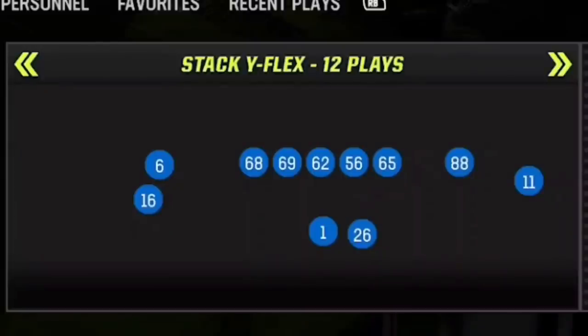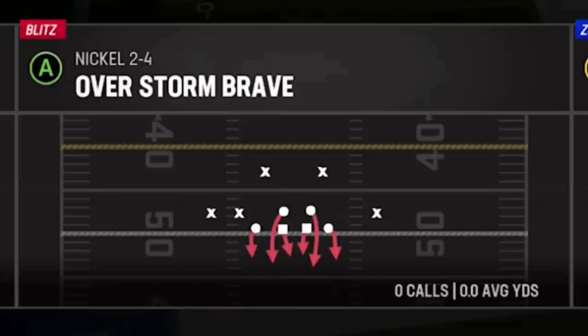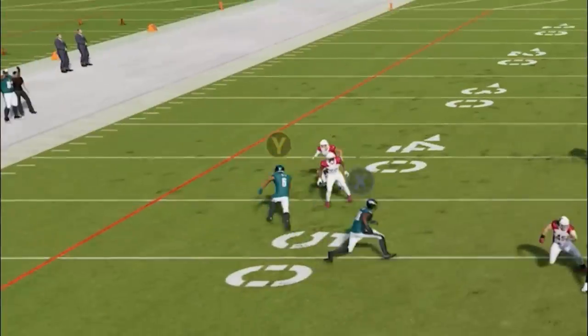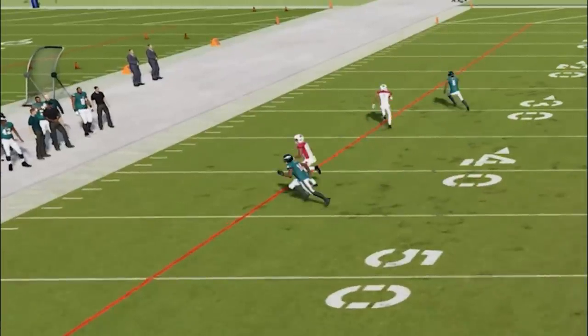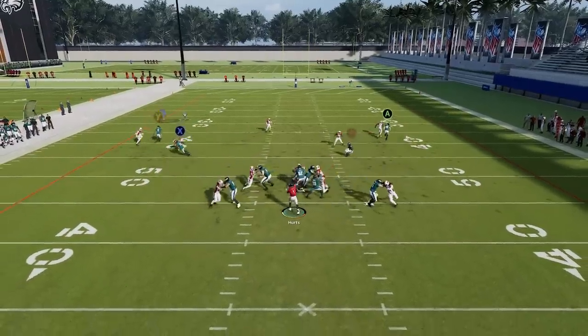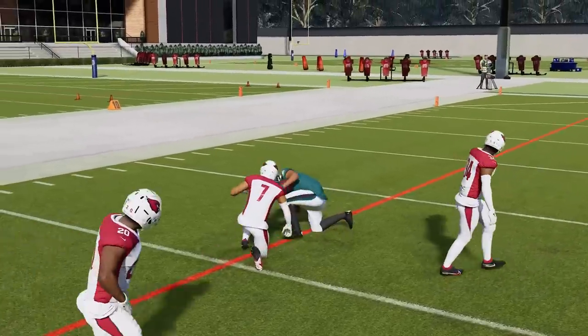Next up, we're in the New Orleans Saints again, this time in the Gun Stack Wide Flex. The play itself is going to be the Z Spot, which can only be found in two different playbooks: the New Orleans Saints and the Tampa Bay Buccaneers. This is another play that's good against any man coverage. On this particular play, the cornerback allows an inside release for the wide out because it's almost like the game is programmed knowing it's going to eventually break outside. So what I'm going to do is use this program against it — basically bullet and pass lead up the field so we can beat it before he breaks outside.